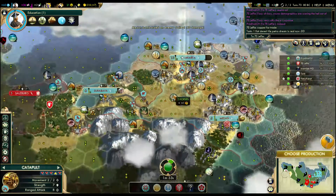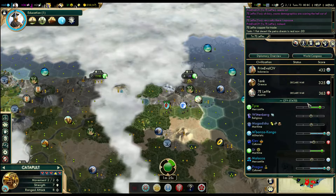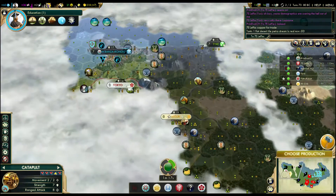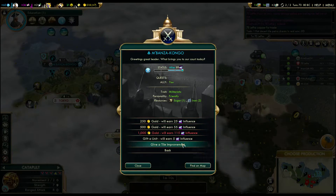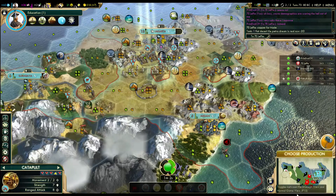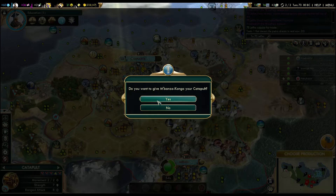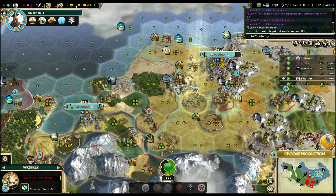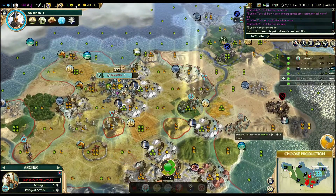New unit from Mbanzakongo — a catapult, thanks for nothing. We've got 110 influence there. We'll also be friends with allied status at 89. Let's go gift that unit back to Mbanzakongo — gift a catapult. Since it's allied with us and near Filthy Robot, having extra units on Mbanzakongo would be nice. If we ever go to war, it can cause some trouble.